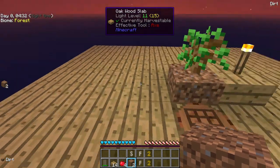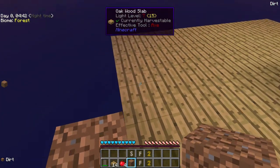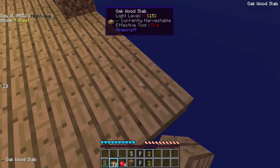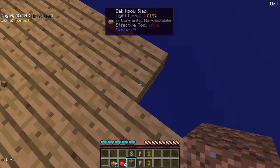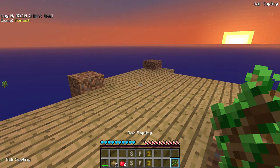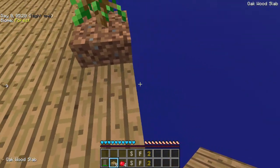I suggest going four away - one, two, three, four - we'll go here, holding Shift. Being very careful not to drop off with our newly found dirt. Dirt is a very, very hard-to-come-by resource.